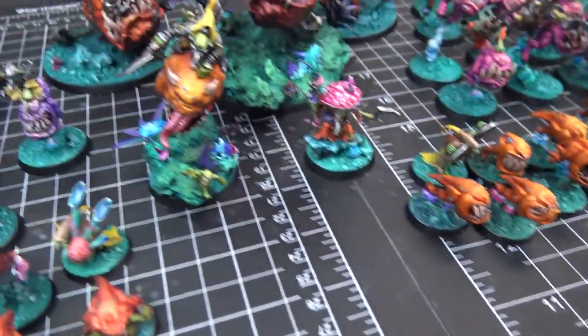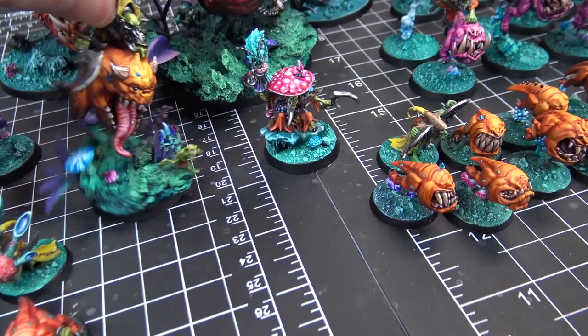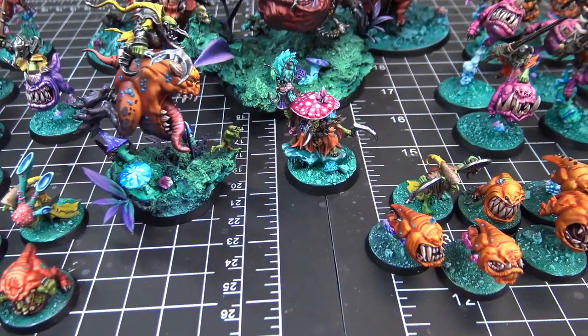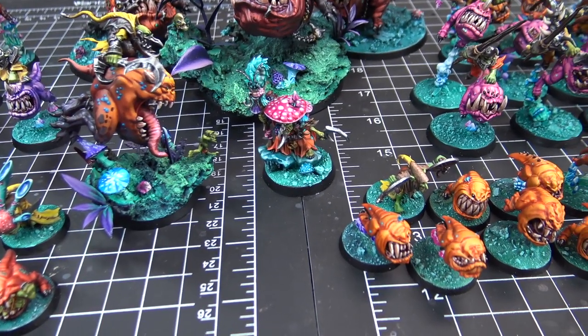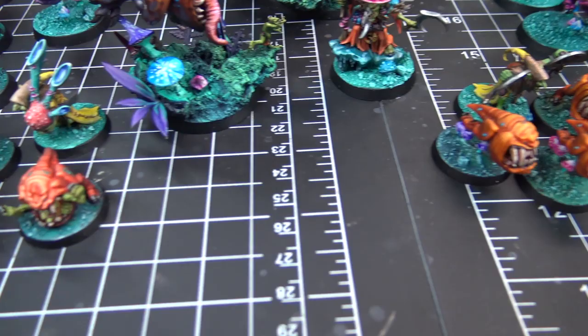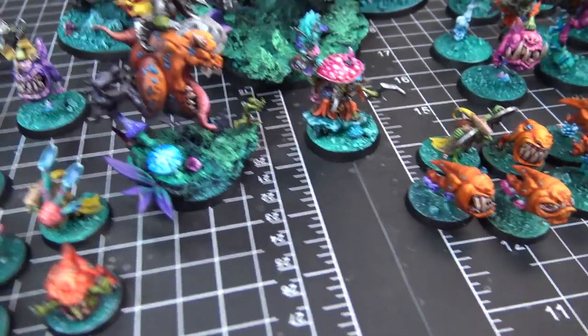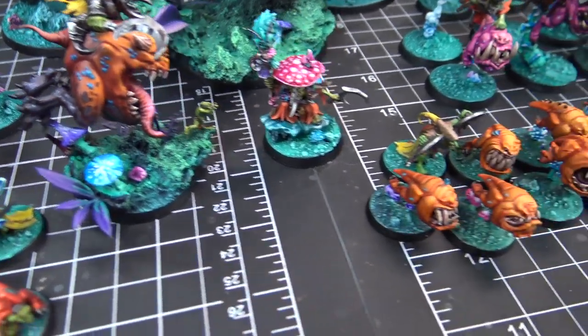And then you've got the Loonboss on squig. Yeah, this little duder. He's hard to get. I think we just found him online — we lucked out. He's a pretty cool model. We were going to convert him originally, but we got our hands on the authentic one. I love all the patterns on him — that's really a lot of work, dude. That looks really good.